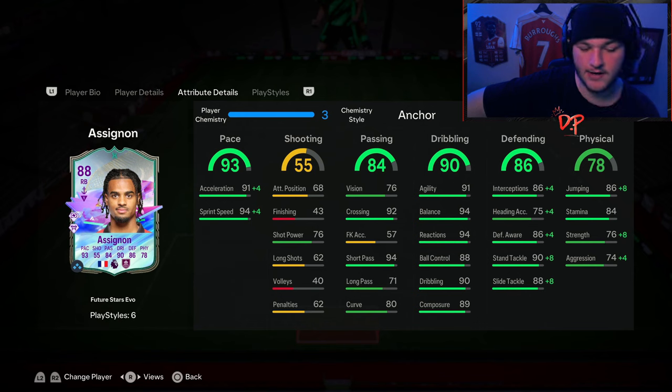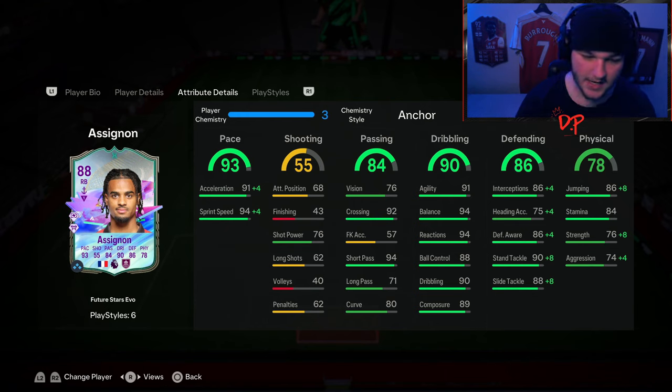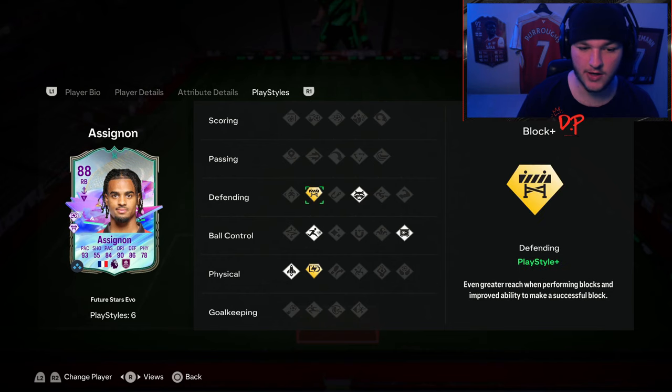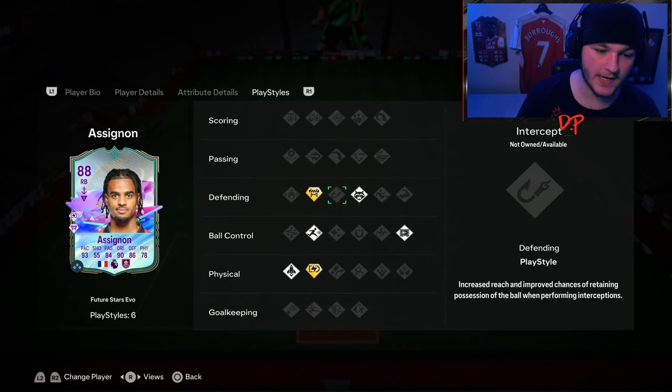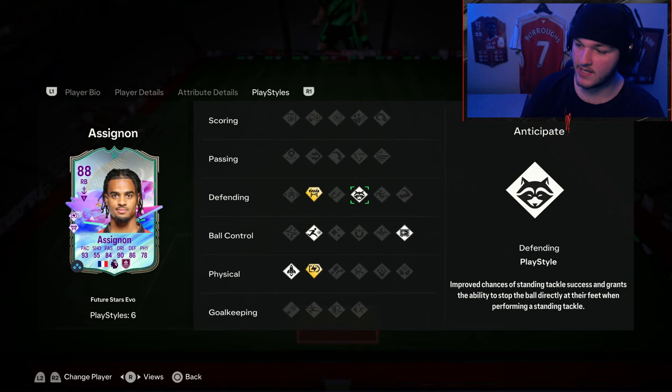I didn't find an issue with the long passing when using his 86-rated. His long passing was okay, but the short passing of 94 is really good, crossing of 92 is great, dribbling stats are all fantastic. With the anchor he goes from 76 strength to 84, and 74 aggression to 78. His playstyles include block and relentless, plus quick step, rapid, and press proven. But what really sold me was the anticipate playstyle plus — not only did I need a right back, but even as a normal playstyle, anticipate is just game-changing.